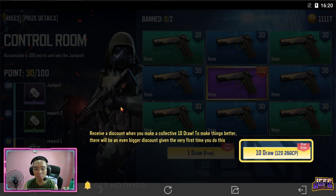We have 2 draw options. The first one is free. And then 10 draws at a discounted rate. And to make things better, there will be an even bigger discount given the very first time you do this.